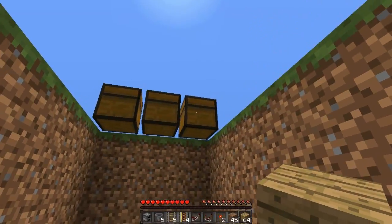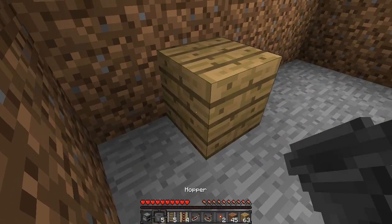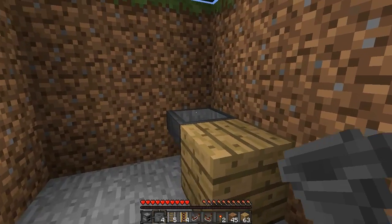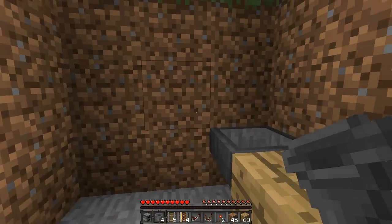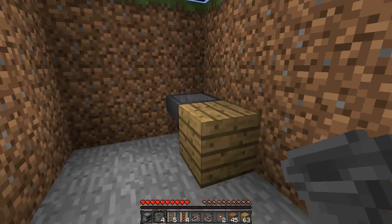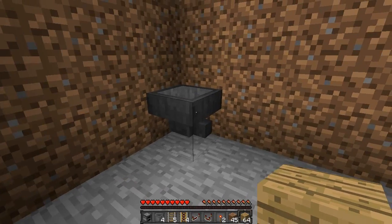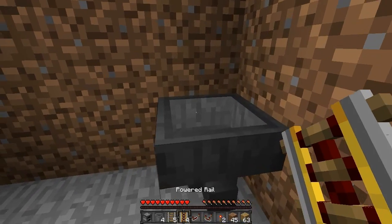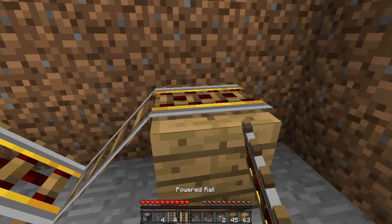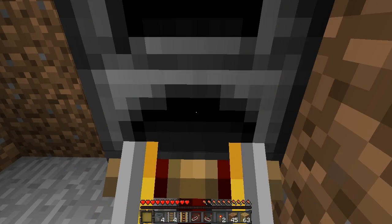Now go under the first chest we placed and face to the back. Place a block in front of you, then place a hopper with the funnel going into it. We're doing this first to make our lives easier because if we did it last we'd have to dig out this wall, and there's actually stuff going to go here. So leave two blocks from this hopper, then place a block on top of the hopper. Place a powered track, then a powered track down here, then a normal track, then a powered. Destroy the powered track on top of the hopper and place your furnace down on top.